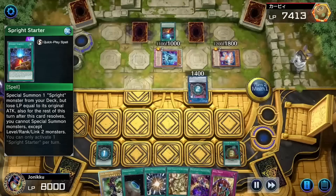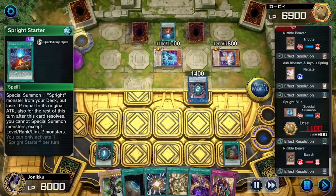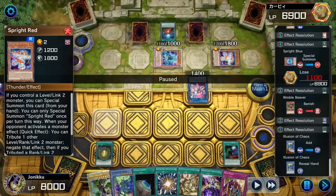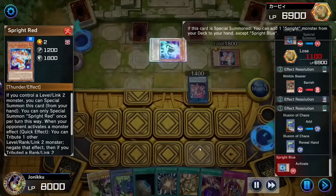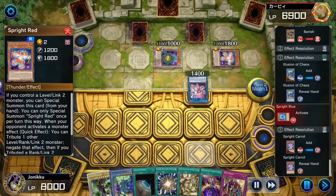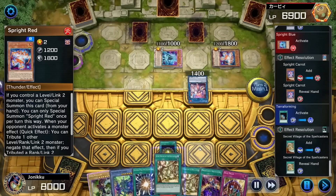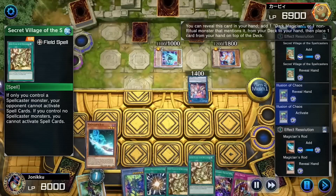They summoned that monster. They finally used that effect — it was a monster effect, not a spell or trap one. Here they used the effect to get that from their deck to their hand. So I used Terraforming — I didn't care if it got negated because I pretty much already have Secret Village of the Spellcasters and Magician's Salvation.